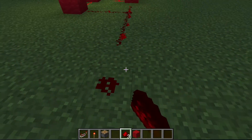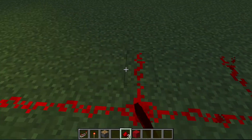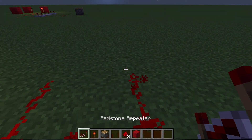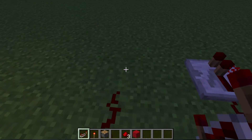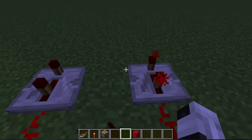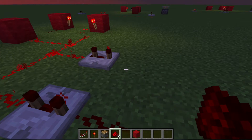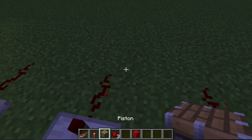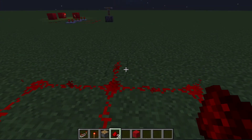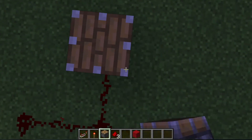So this is five blocks long. Like this. And then you put a repeater, repeater, repeater — two ticks again. Like that. Take the redstone, put it out. Then what you want to do is join it all up. After that, take it out like that — no, that is definitely not what we want to do. Then do that.